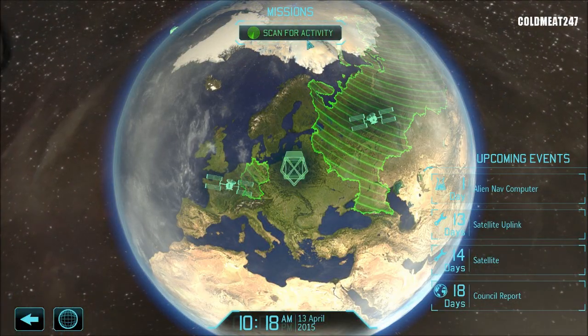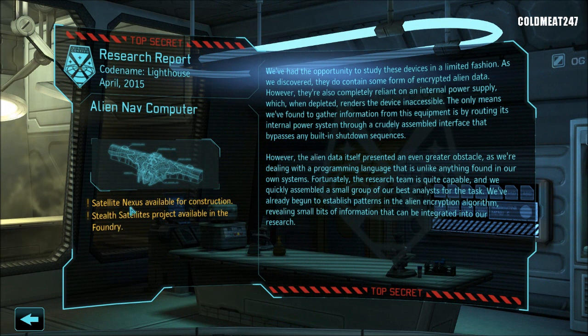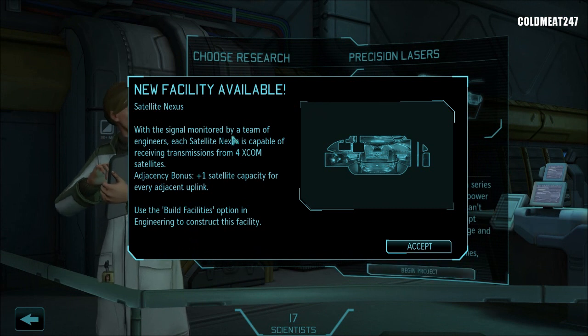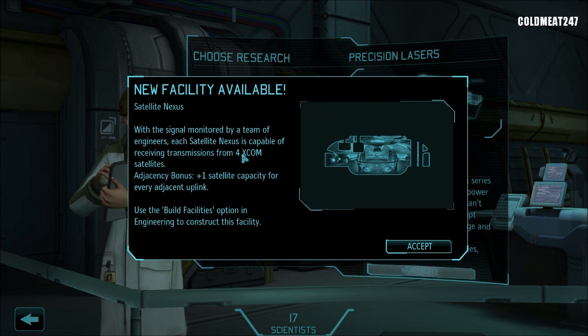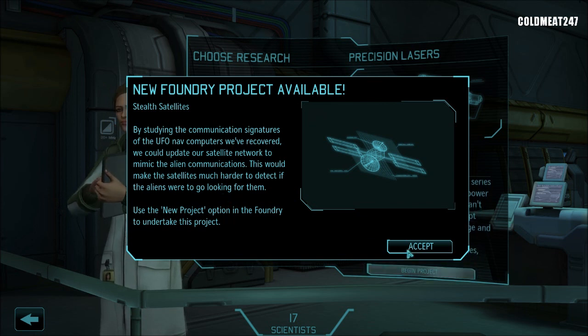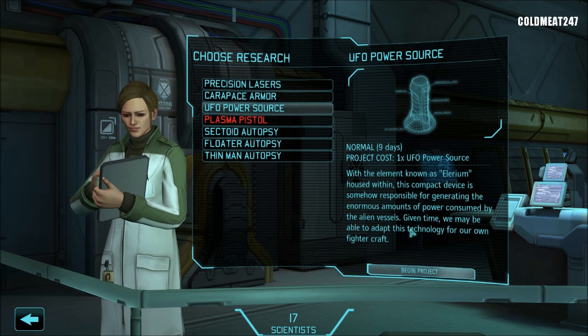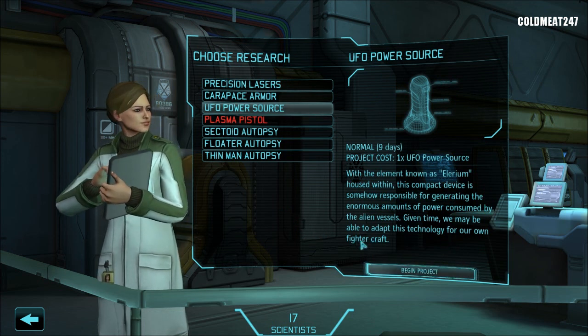Let's go back. Scan again. I saw new research — satellite nexus available. With this one we can connect four satellites instead of two, and if they're connected together that's plus one. We will accept that. Nav computer discovered — update the satellite network, mimic the alien communication. This would make the satellite much harder to detect if the aliens were to go looking for them. So we got stealthy satellites. UFO power source — this is what I'm going to study next. We can maybe put that in our own fighter craft, which would be good.